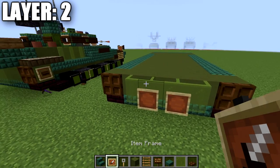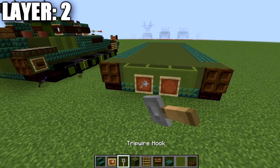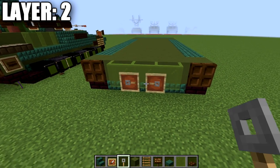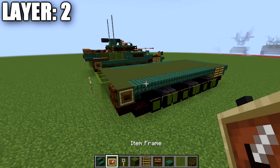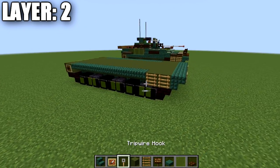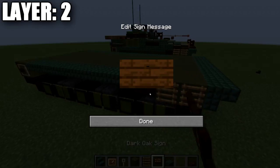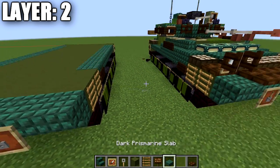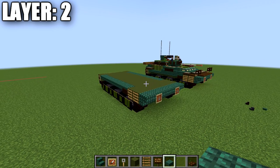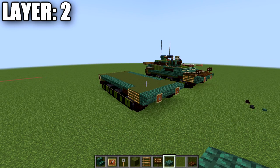Place item frames on the two glass panes, put tripwire hooks in the item frames, and rotate them so they stick out to the sides. Then place a dark oak wood sign on the side of the prismarine slab. That wraps up everything for layer two. Moving on to layer three.